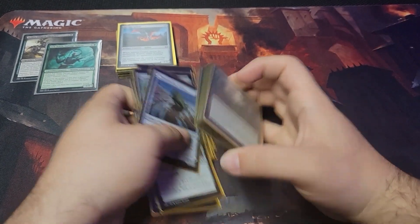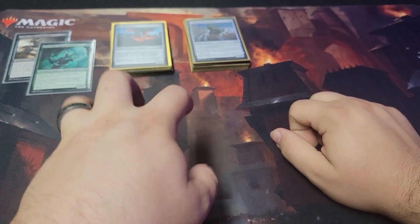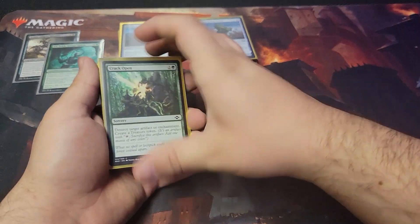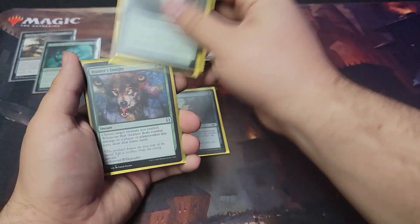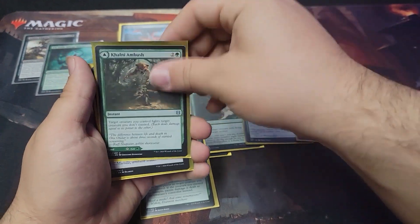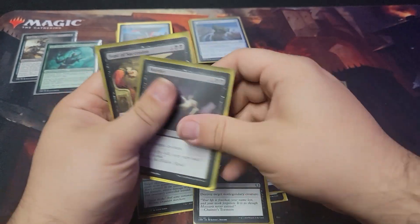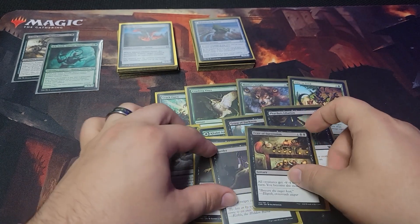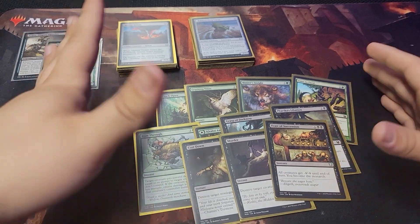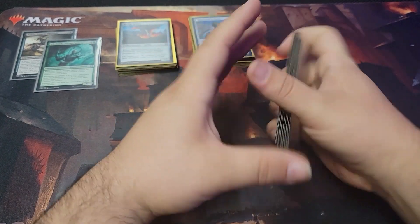These are just fun little decks — I will repeat that a few times throughout this video. So what would it be without some removal? We got Cracking the Canopy, Crushing Vines, Hunter's Insight, Time to Feed, Ram Through, Ambush, Grasp of Darkness, Eliminate, Cast Down, Murder, and Feast of Succession. Pretty much this is a lot of board control and removal type of things. It does its thing — I'm pretty sure you get the gist of it if you've been playing Magic.